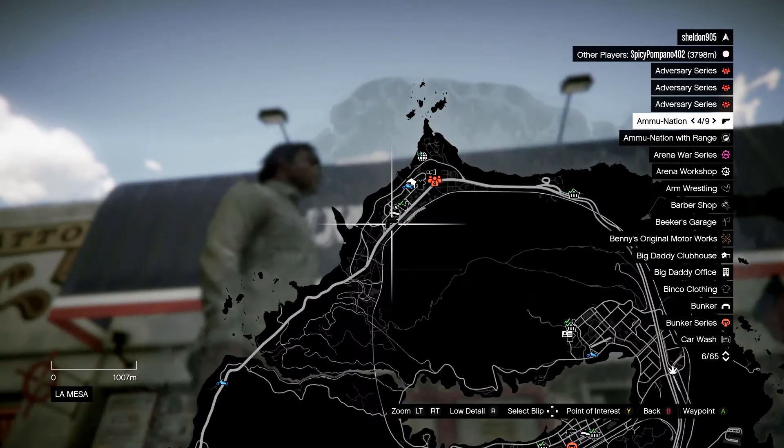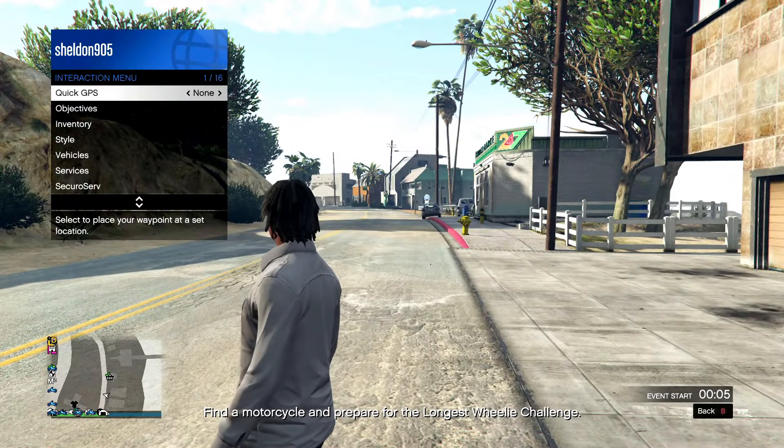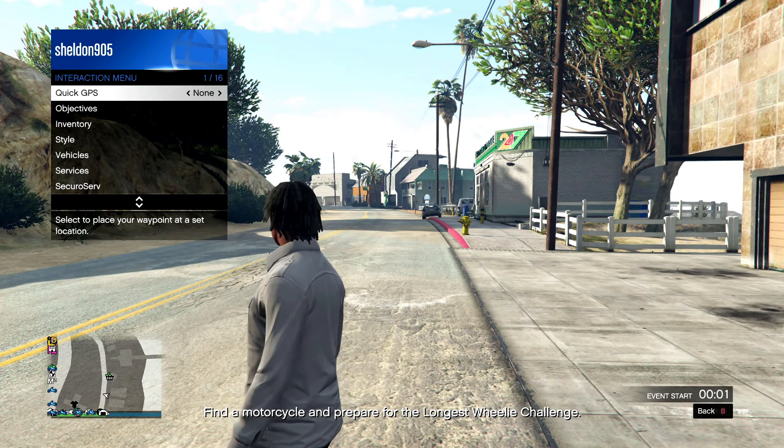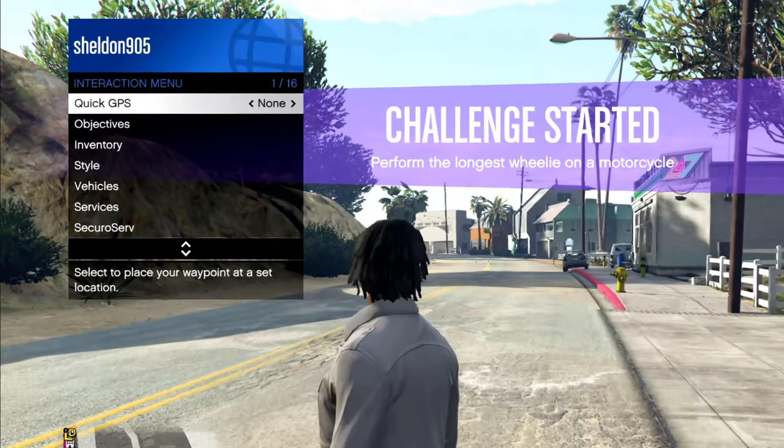So now that you've done that, my blue bar automatically filled because I bought some armor. But I'm going to kill myself so I can show you how you equip it. So now that you have some armor and you're empty, you can go ahead and go into your interaction menu on Xbox. You hold the select button — the button with the two squares right underneath the Xbox One button. It has two little squares attached to each other. Hold that and this menu will come up.